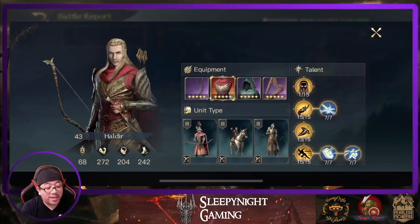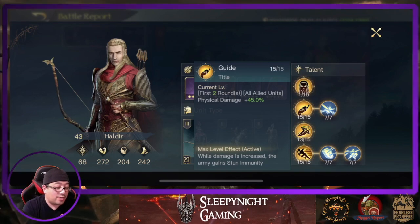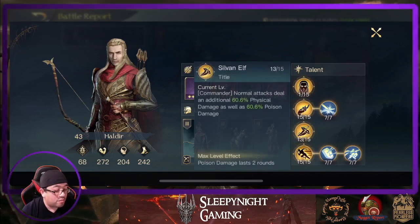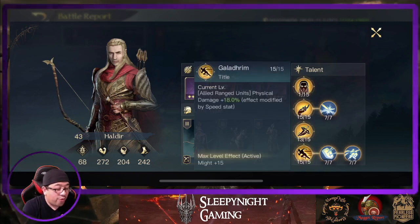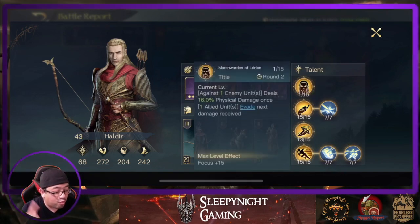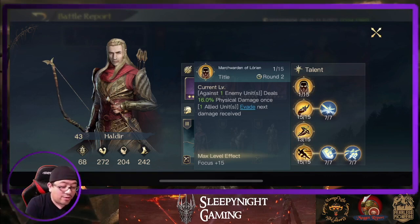Hysteria at 100%, so this is gonna be rough. We have Gaiadrim at maximum 45, and gain stun and melody in the first 2 rounds. Then armed escort for extra damage and heal. They do sylvan elf and poison damage as well. Galadrim range unit with physical damage plus fortify and shield training. Lastly, deal 16% physical damage and allies unit evade next damage received. Very interesting.